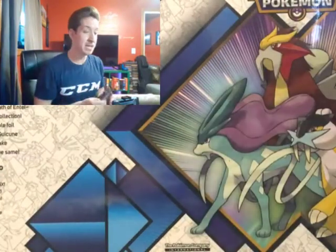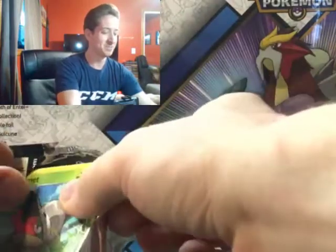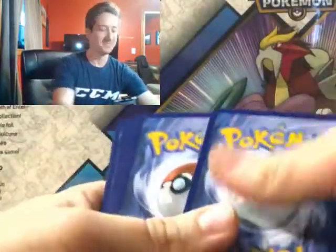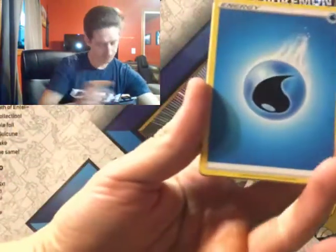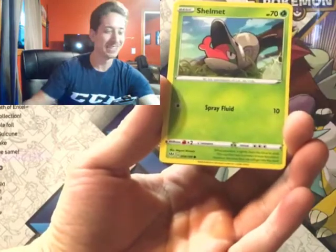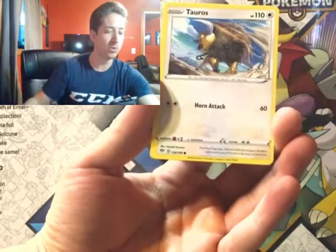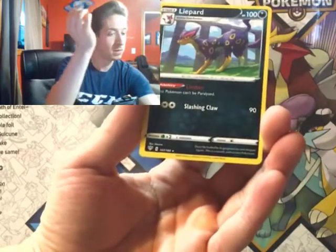Oh — we had five Charizard packs, not four! Oh, oh, it's our lucky day. More like I should have just been paying more attention, but whatever, there's a lot going on. Code card — going Psychic... Water Energy. Steenie, Bird Keeper, Spikemuth, Shelmet, Squivet, Diglett, Tauros, Pansage. Petilil is our reverse, and Liepard is the rare.